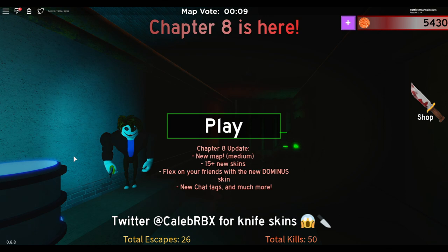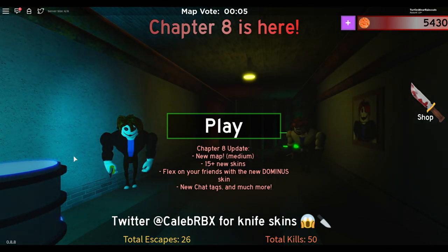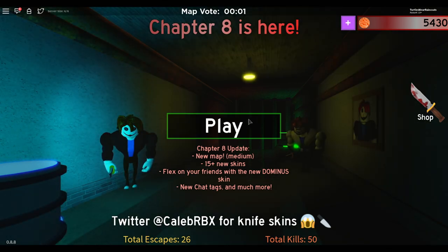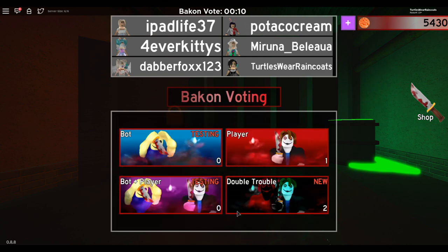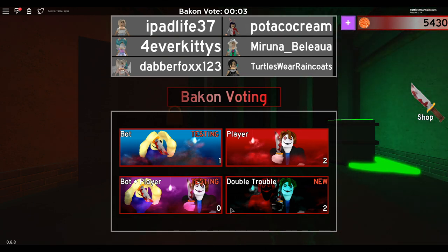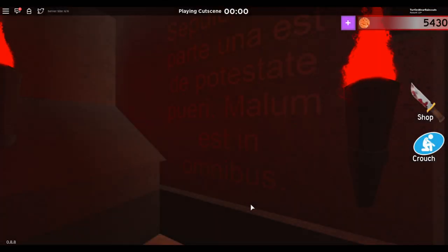Hey guys, welcome to the channel! Today we are playing Roblox Bacon: The New Chapter, which is Chapter 8. I'm playing with FairyKitties. Hey Kitties, you ready? Yes, okay. So the new map is a tomb — piggy plus frying pan equals bacon. Let's see how we do.